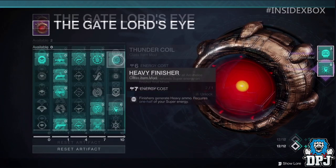And this one — Heavy Finisher: finishers generate heavy ammo, requiring one half of your super energy. Interestingly, I can also confirm this particular mod generates heavy ammo for your allies too. Very cool indeed.